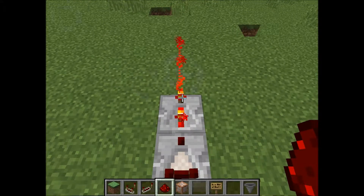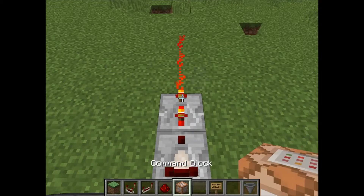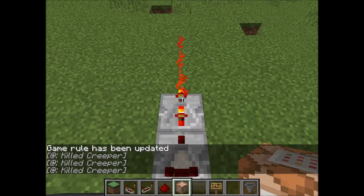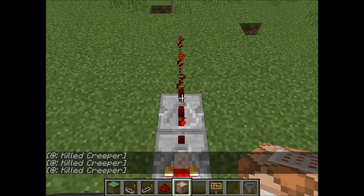This can be attached to a command block that will repeat a command. Before I put down the command block, I need to talk about command block output. If you have a command block running and executing a command, and you're an opped player, the command block output will be displayed on your screen. Let me switch that on to show you — I'll type 'gamerule commandBlockOutput true'.